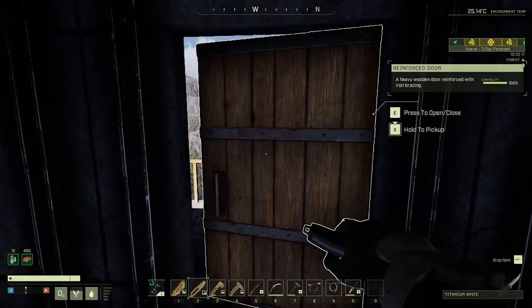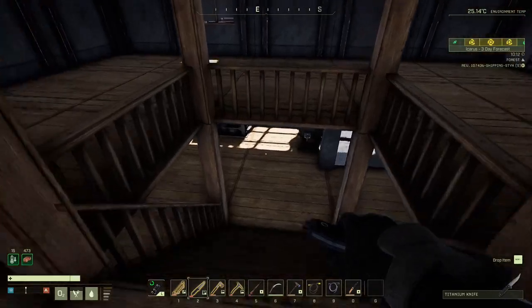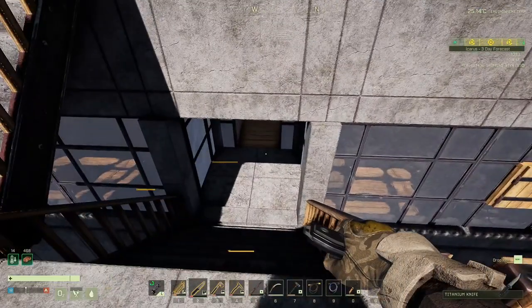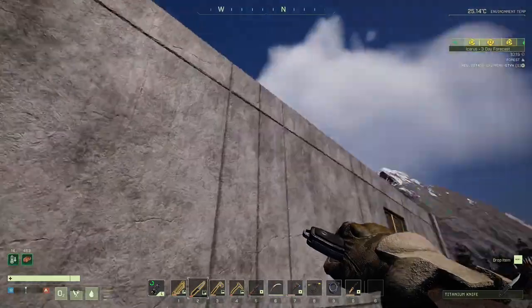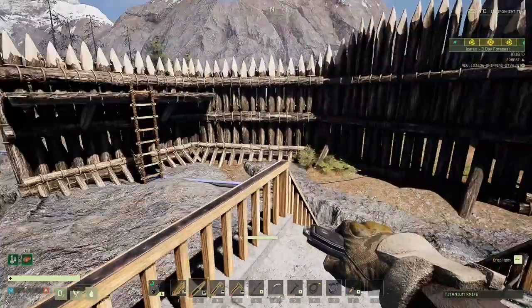I bet someone mentioned I could have glass here because it's actually protected, I think it is. I might just have another balcony at the top there anyway, because originally I think I was going to have glass there. I'm not mistaken - I have the wood one here and then a glass door on that section there.